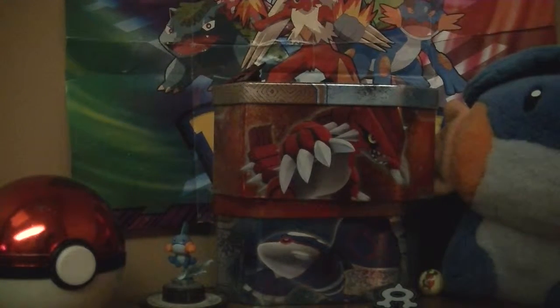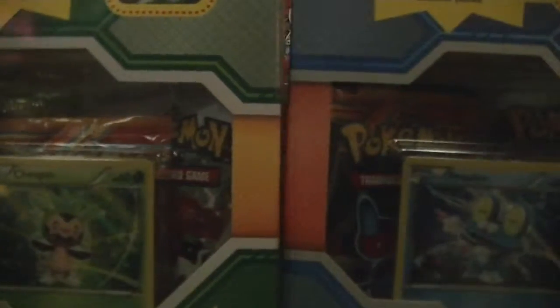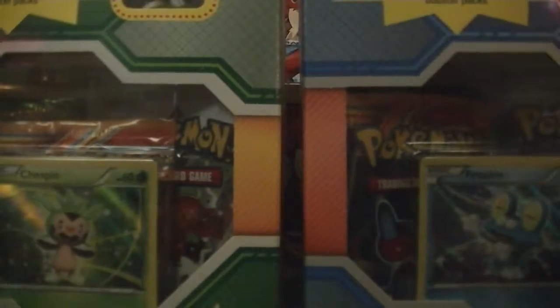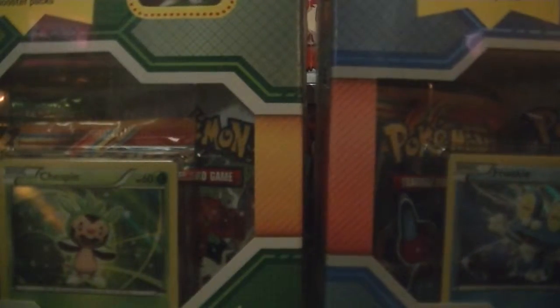Hello YouTube, this is the Crazy Card Collector, and I'm here to show you the boxes of Chespin and Froakie. There is also a Fennekin one, but I unfortunately didn't find it because it wasn't there. But I'll keep looking, and hopefully I'll find it.